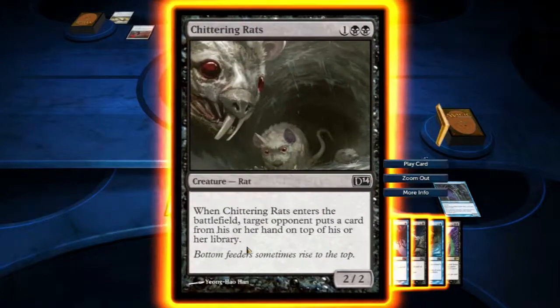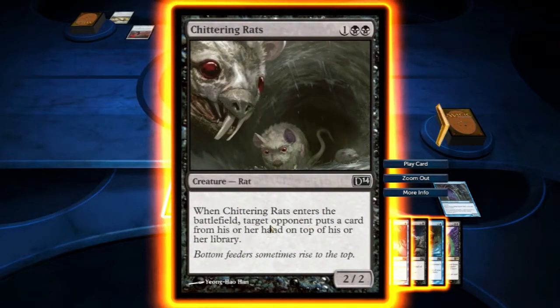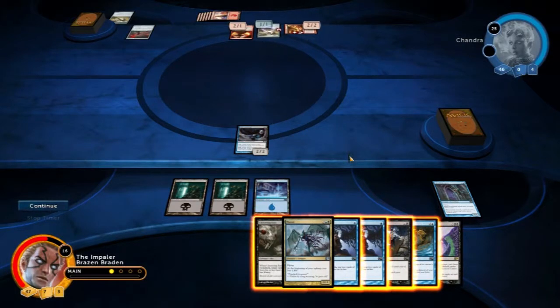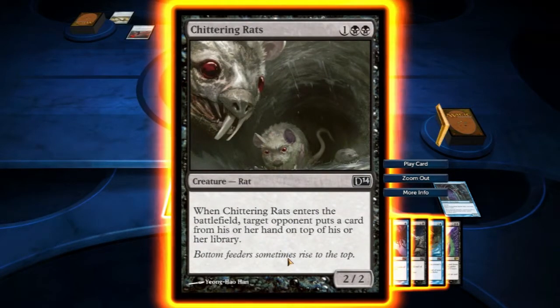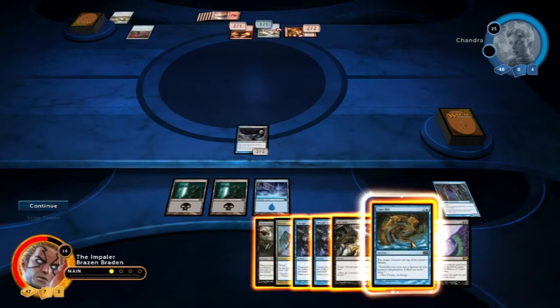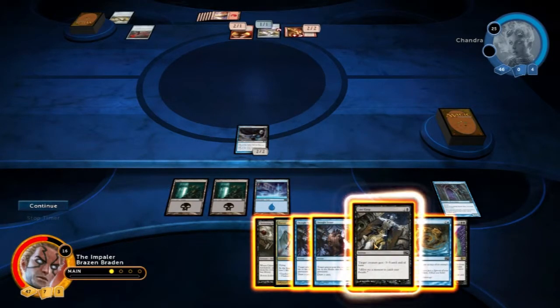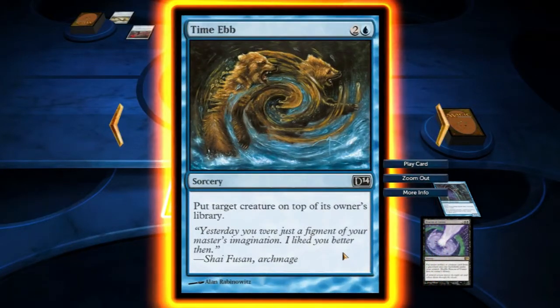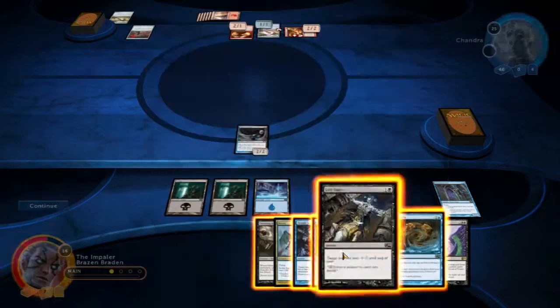We've got some rats. When it enters the battlefield, target discards a card from her library — she's got no cards in her hand, so no point playing that right now. What we can do is perhaps get rid of something, or we can set her back a turn with a Time Ebb. We have no more creatures to put out. I think we need to clean up a bit of what's on the board.